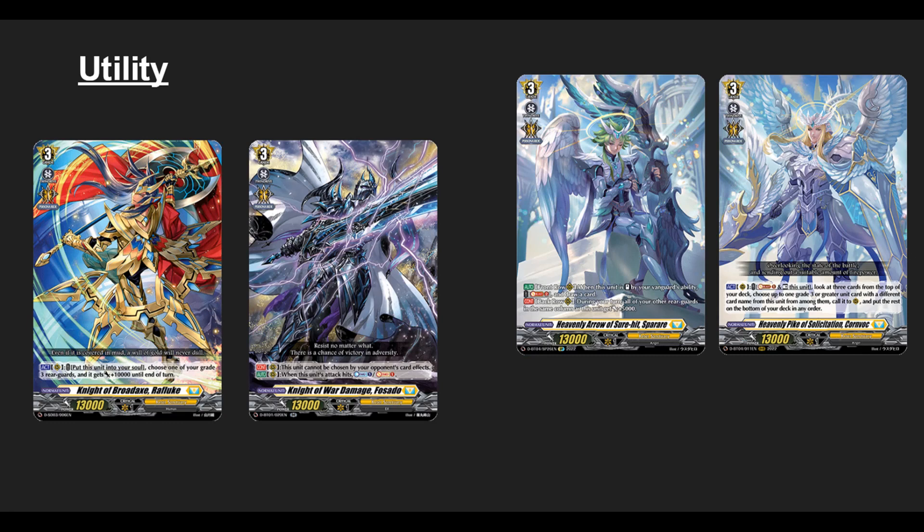The last Grade 3 category is Utility Grade 3s, including Rough Look from the start deck, Forsado, Separi, and Convoke. These are fully played to help your strategy work more consistently. If you're playing a Dark Strain Dragon build, you want more ways to get soul consistently - Rough Look helps you push damage, guarantee the soul, and maintain soul, making it very easy to maintain the 2 soul plus cost, especially against decks like Prison.